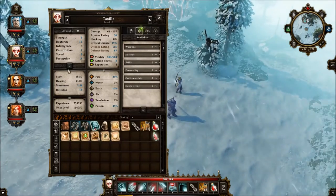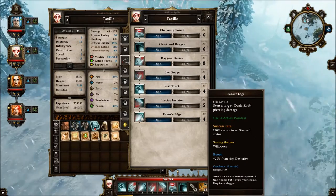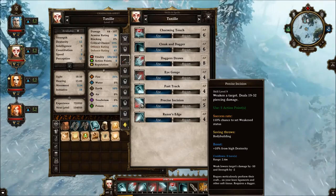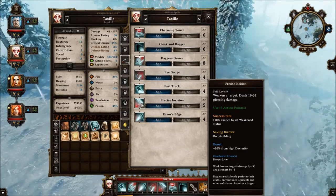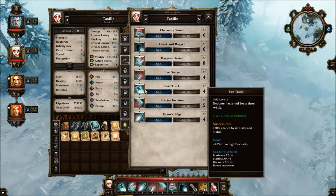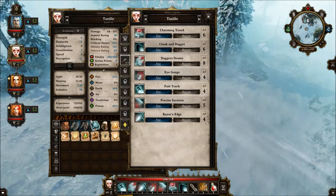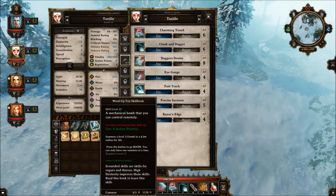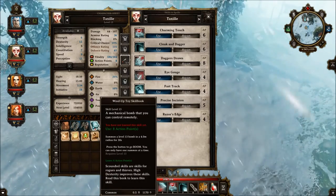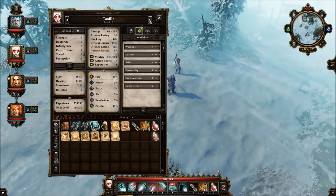We've done that — saving our last point. I really want to use that remote bomb, so let me see if I can forget a skill. Was it Eye Gorge? No, Razor's Edge I like. Precise Incision — weak lowers target's damage by 50 and strength by minus 2, that's actually not bad. I like everything, they're all handy. But the remote bomb thing is going to be sweet. I might level up soon, so I'm going to keep things as they are and wait. I like all my skills on Taxile right now.